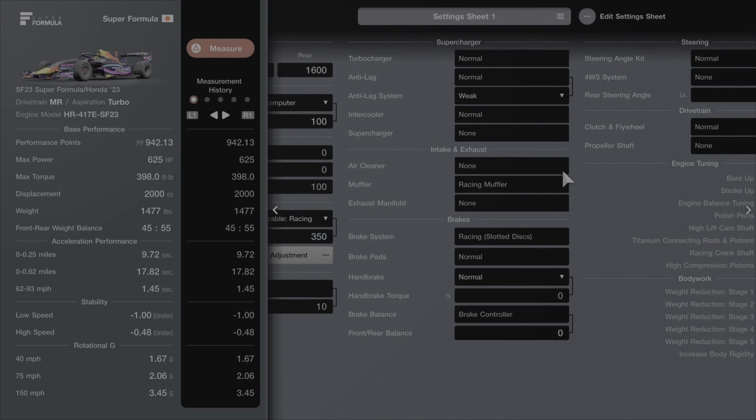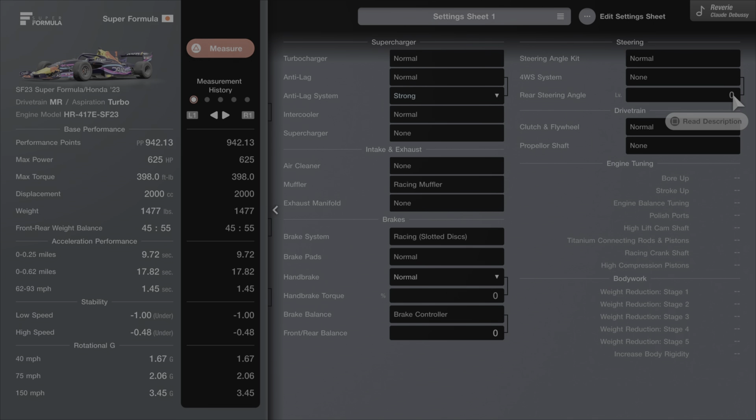Take the anti-lag system and drop it to strong — we're going to get those nice crisp shifts. And that is it for tuning. You are ready to send it.